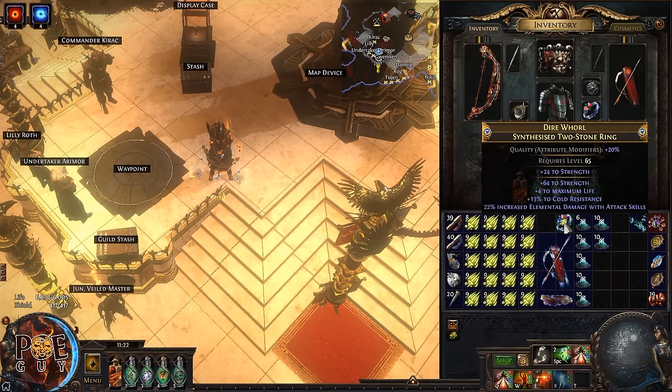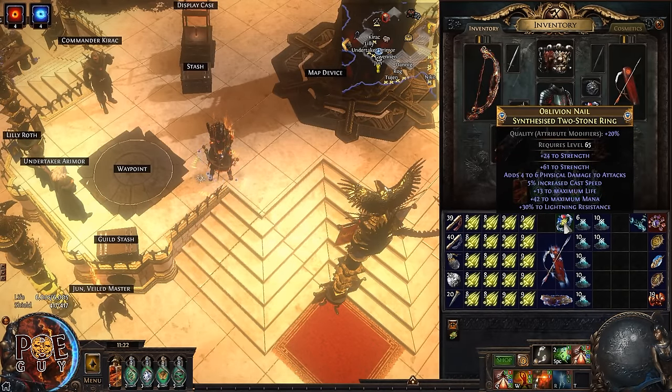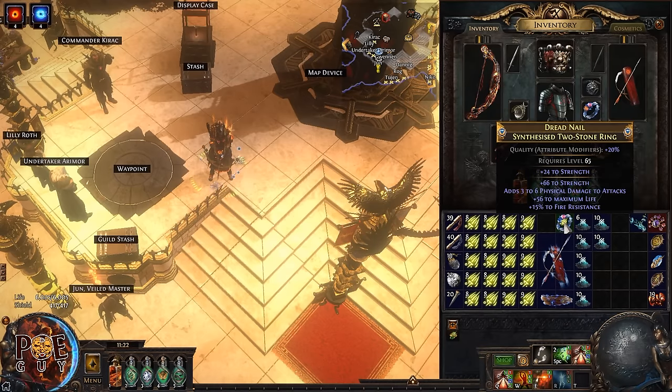You spam the Deafening Essence of Rage and look for resistances and life — these are the most important modifiers. Keep spamming until you're happy with the outcome. It's very easy to craft and also very cheap.